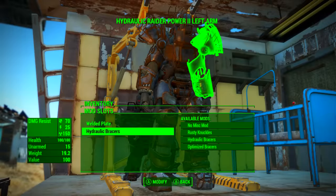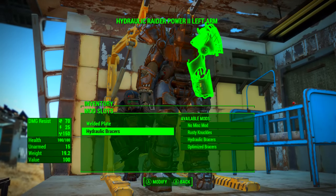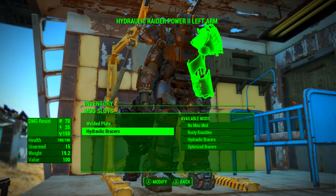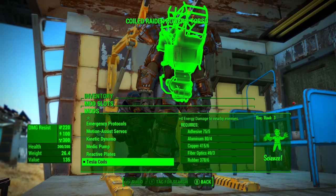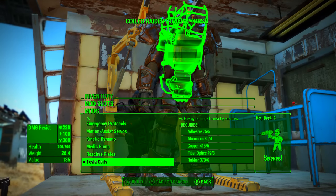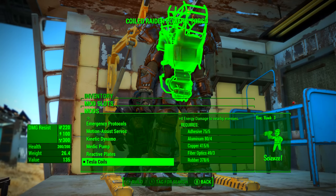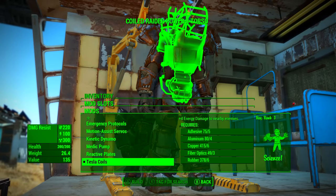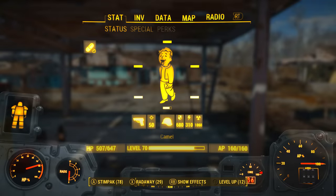To make this unarmed power armor build even better, add hydraulic braces to the other arm as well — this adds another 15 unarmed damage to your total output. On the torso you might want to consider adding tesla coils, which do 4 energy damage to nearby enemies. Because we have to get close to punch, the tesla coils will come into effect during all combat while using Tessa's fist.